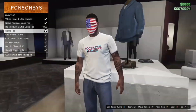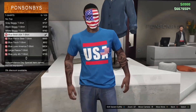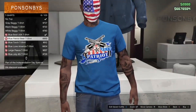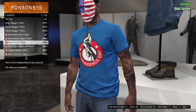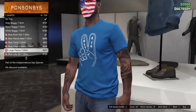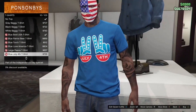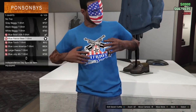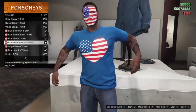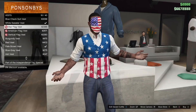Moving on to regular t-shirts: you've got the Blue Bowl USA t-shirt, the Blue Patriot Beer t-shirt for $800, the Blue Torch t-shirt for $900, the Large Peace shirt for $800, and the 4th of July tee for $729. I think if you go ahead and buy all of these, you'll have them forever in GTA 5 Online.